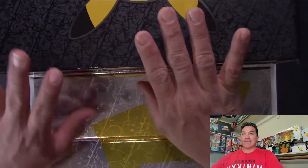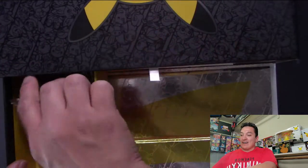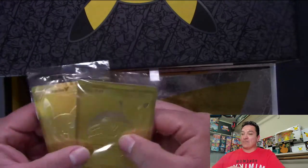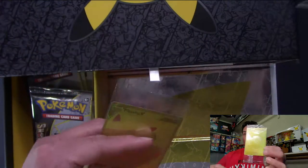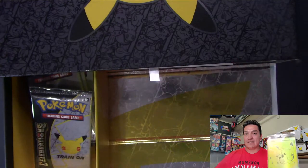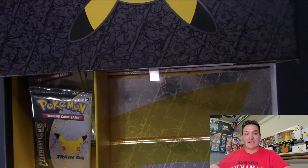Let's save that for last and check the cards out last. Here are the gold secret rares: Pokeball and Pikachu. There's the Pokeball and the Pikachu V. Set that off to the side.